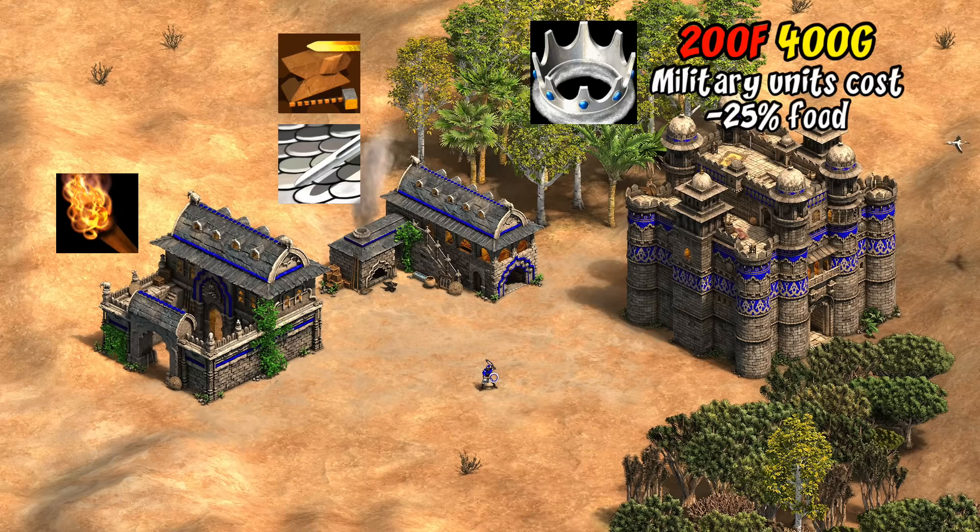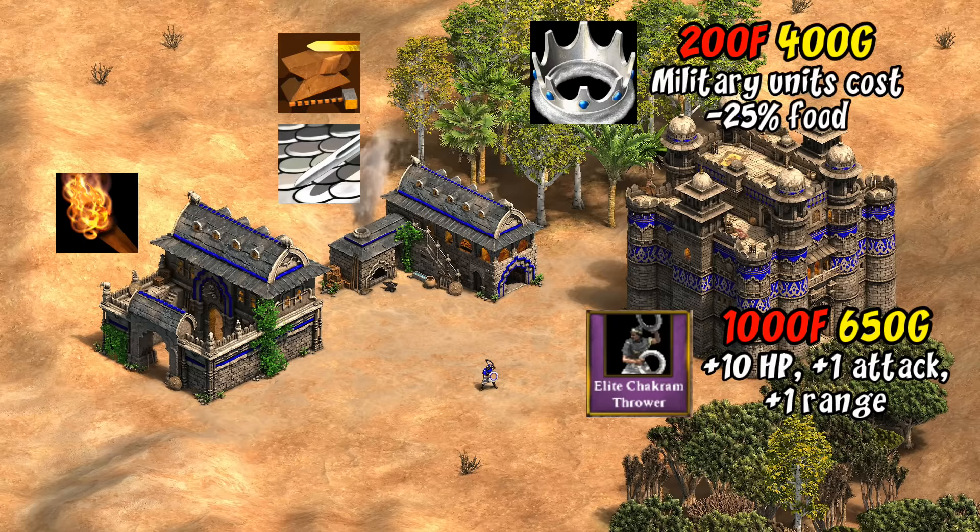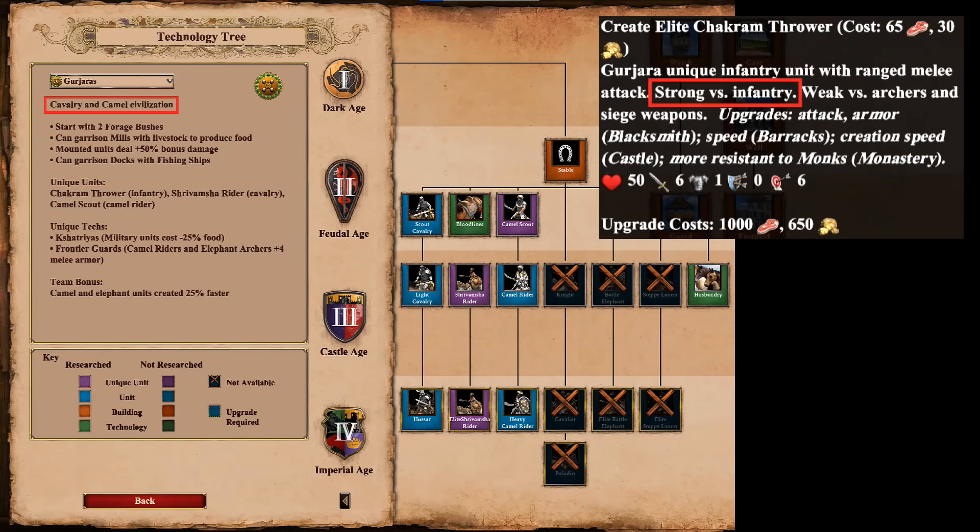As you'd expect, it's upgraded like any infantry with barracks and infantry blacksmith techs. Gurjaras also have a unique tech to reduce the food cost of their military units by 25%, bringing its food cost down from 65 to 49. Part of its high food cost may be baking in the assumption that you pick up this tech fairly early in imperial age. Their elite upgrade also gives them a bit more HP, attack, and one more range. Considering their low HP and armor, I think the range increase is the most impactful as it keeps them a little farther away from the action.